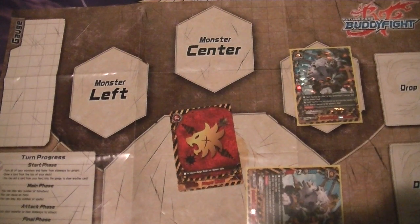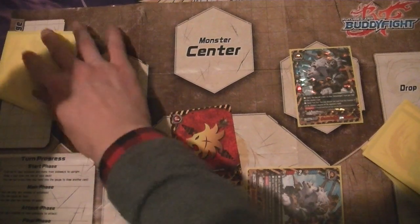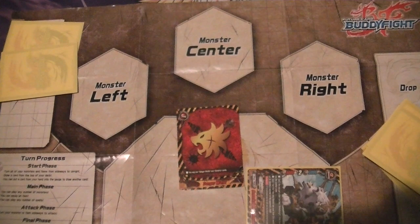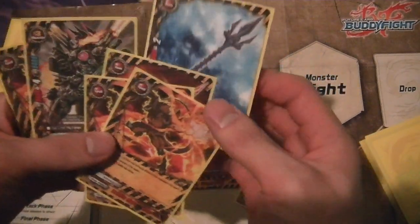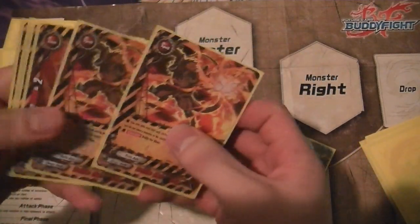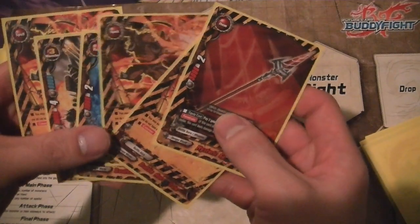A normal progression of the game: you draw six cards — there's no mulligan — and then you put the top two cards into your gauge, so you start with two resources. The player that goes first doesn't get to draw and can only attack one time, whether with a weapon or a monster. So with this hand, since I have two weapons and you can only have one equipped at a time, I'd probably charge one because I don't need it, then draw a card.